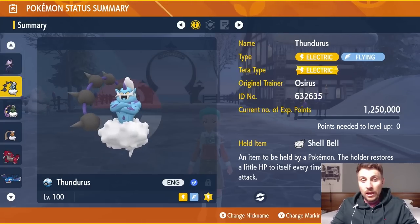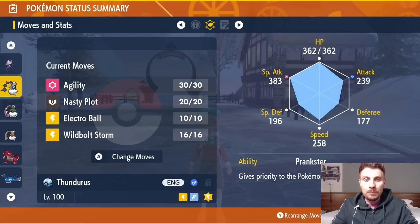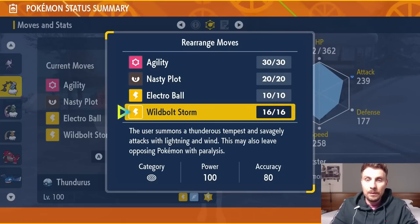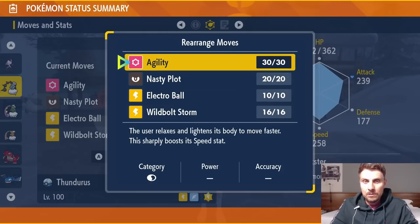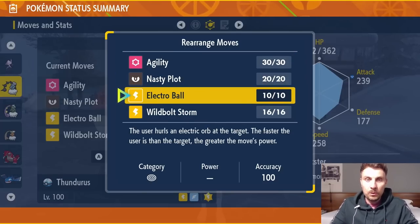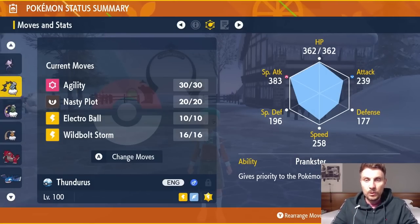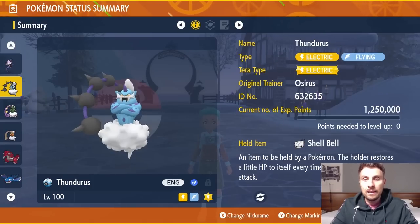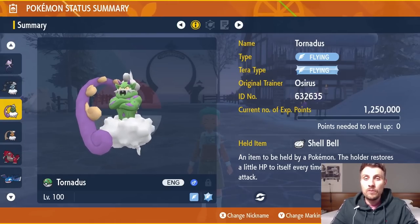Now for the Genies: Thundurus in Incarnate Form with Electric Tera typing and Shell Bell. Moveset is Agility, Nasty Plot, Electro Ball, and Wild Charge — its new signature attack, base 100 power with a paralysis chance. The premise: Nasty Plot three times and Agility three times, then use Electro Ball, which scales with the speed difference between you and the target — at max speed you'll deal maximum damage. Prankster ability ensures stat-boosting moves always go first. EV spread is 252 HP, 252 Special Attack with a Modest nature.